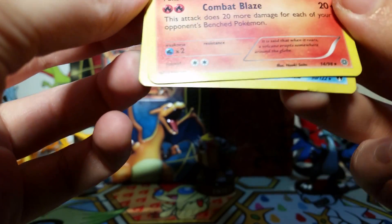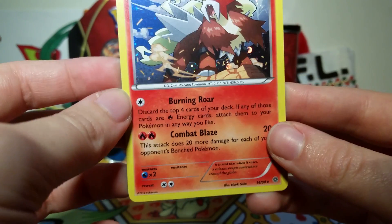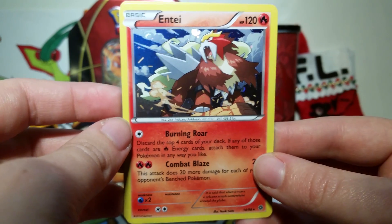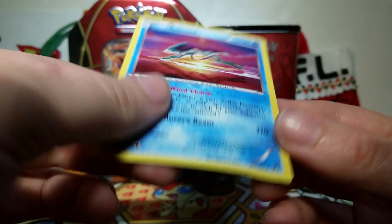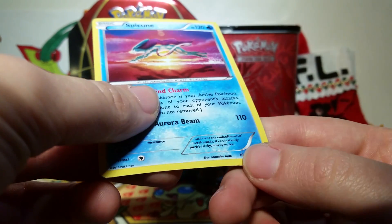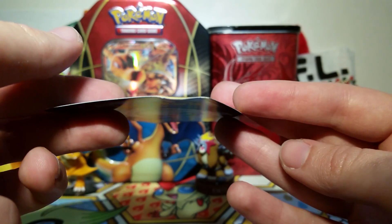The problem is, though, on both Entei and Suicune — you can see my Suicune in the back — I didn't realize that there was like a little tab thing. You know how they put the tabs there just to bend the cards, to hold them in place in packaging? It got real bad. I just didn't know what was there, so I tried taking it out and Suicune just got real wrinkled, and it's terrible and I feel awful. Look at that — that's just so ugh.